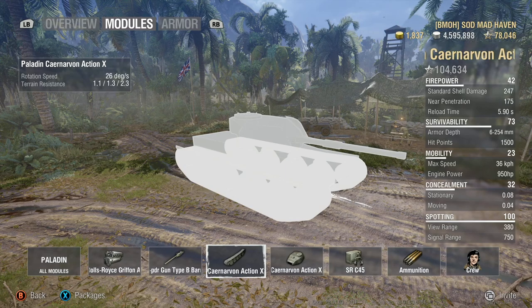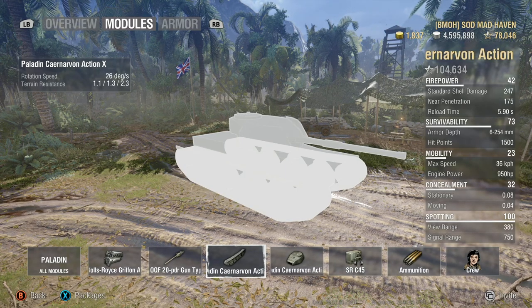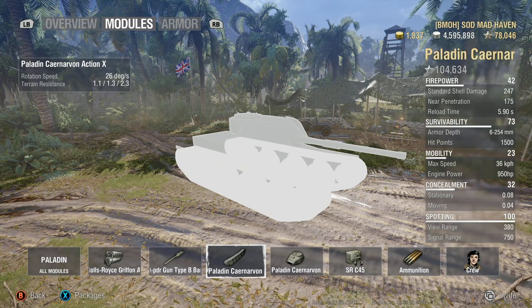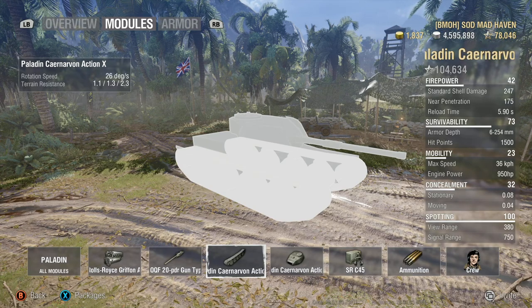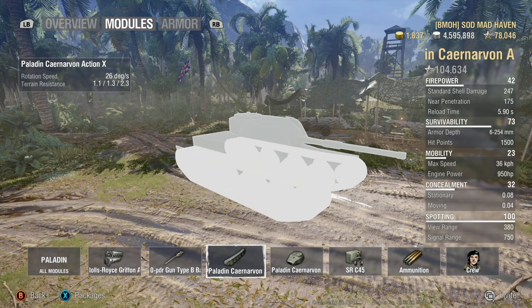Jumping over to the tracks: 26 degrees of rotational speed, 1.1 on hard terrain, 1.3 on medium, and 2.3 on soft. You're going to notice a real big difference on soft terrain, but with off-road driving and clutch braking to help soften the impact, it can help out a lot.